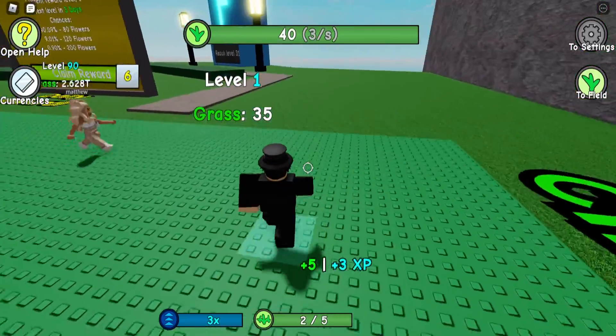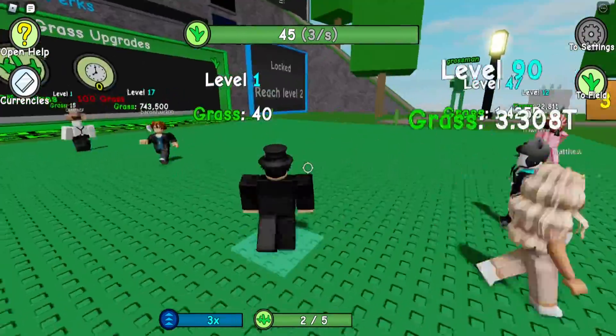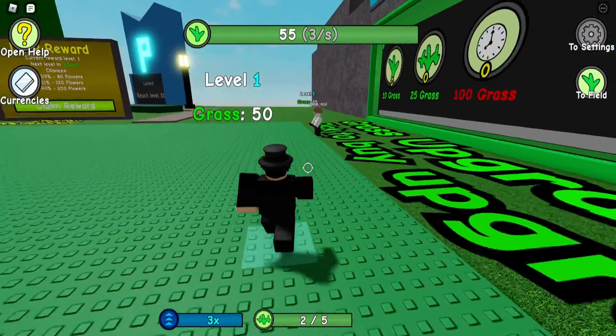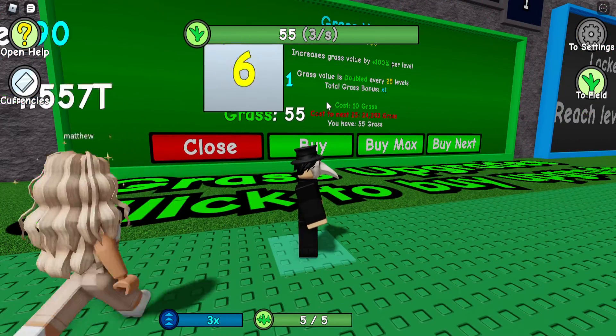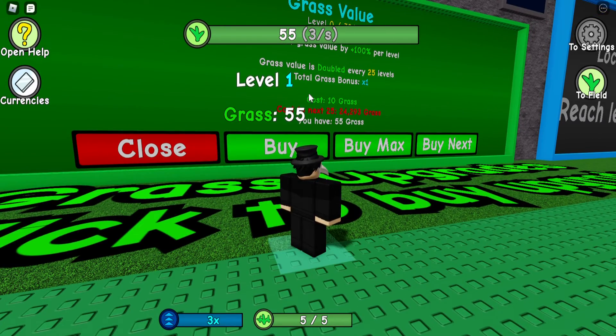I know I don't really play simulators as much — it's like one of the things I don't really do. It's going to take forever, isn't it? Getting all this correct. Oh, I already have grass — can I get more grass? I'm not saying I can get the perk grades up here. Grass value increases value by 100% per level.